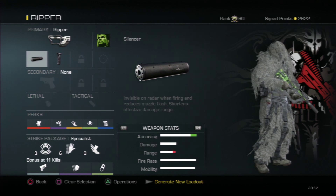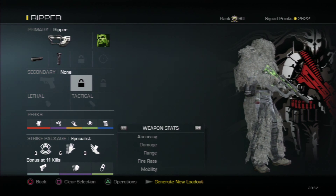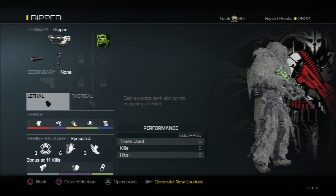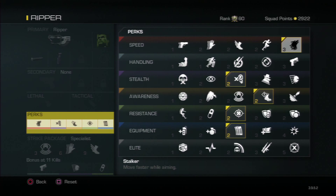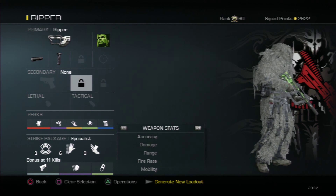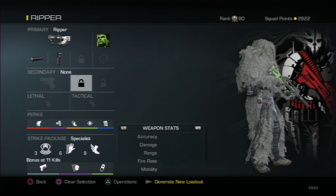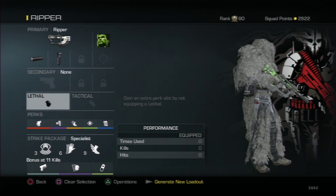I'm using the new DLC camo — looking pretty snazzy if you ask me. I'm running no secondaries, no lethals or tacticals, because it gives you three more points for your perks, which you can put into something like Stalker. I'd only put a secondary on if I was running a sniper. For any other gun, don't use secondaries, lethals, or tacticals.